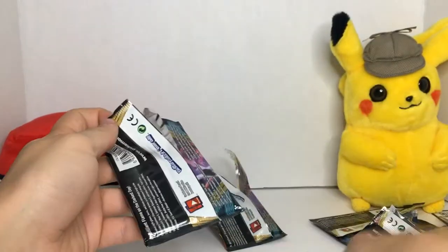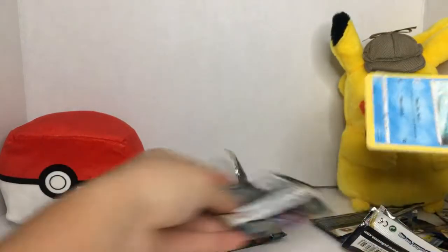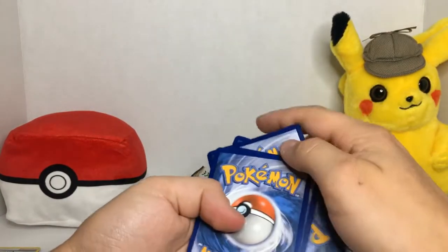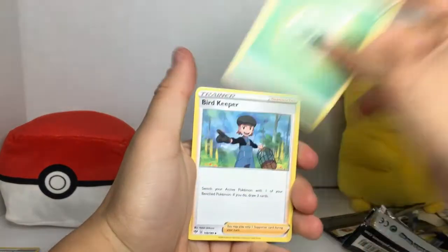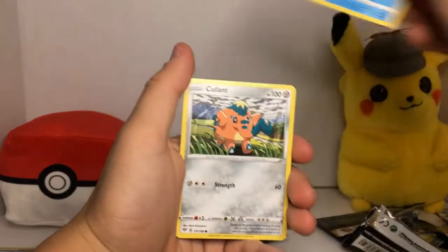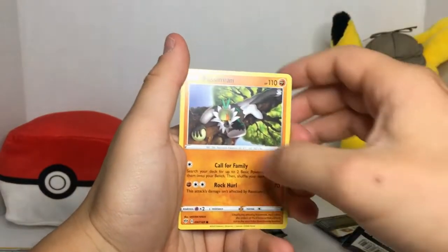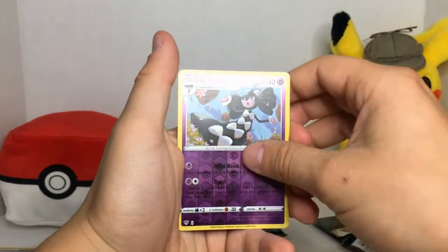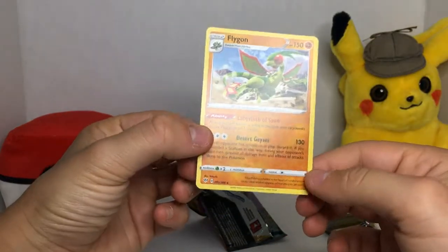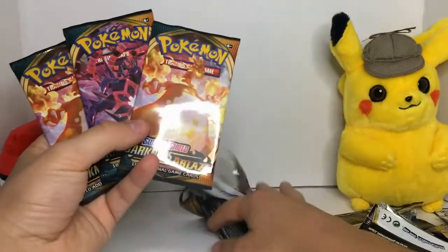I always have trouble opening packs. Leaf energy, Bird Keeper, Solrock, Wailmer, Wishiwashi, Cufant, Sinistea, Feebas, Pasimian, Corphish — and the rare is a non-holo Flygon.